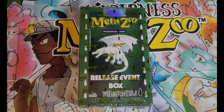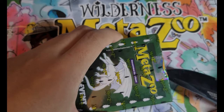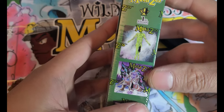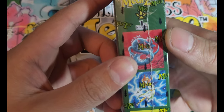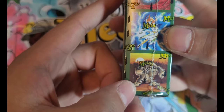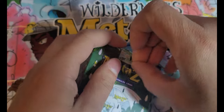Hello there, welcome to our MetaZoe Modernist release event box unboxing. This is actually the second release event box of Wilderness that we're doing, because they come with five decks. As you can see, we got the green glowy naked dude, you got this ice fisher, you got the scaly dude, you got some lightning finger girl, and then we got the Elk — which is what we pulled before, so hopefully we don't get him.